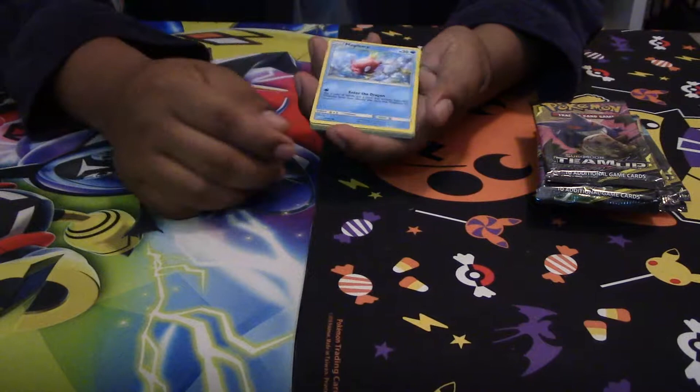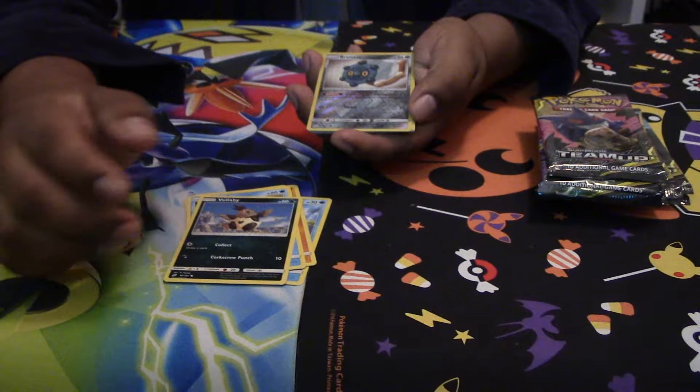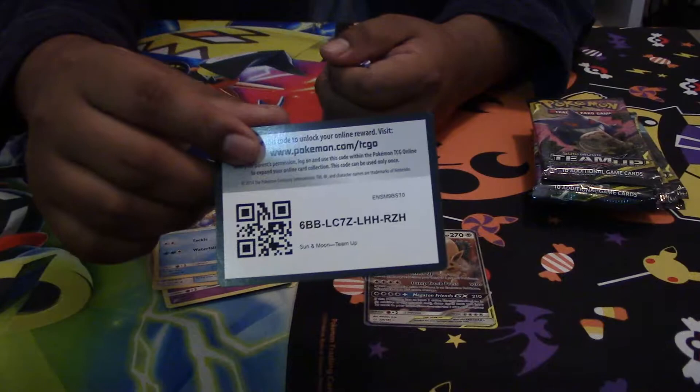Pack one: we have a Magikarp, a Loroa, a Larvitar, a Psyduck, a Volibee, and the Reverse Foil is a Bronzor. Then we have our Tag Team Eevee and Snorlax — pretty nice. We got a Fighting Energy, a Nidorino, Fairy Charm Ultra Beast, and a Wartortle. Here's the code card for you guys.